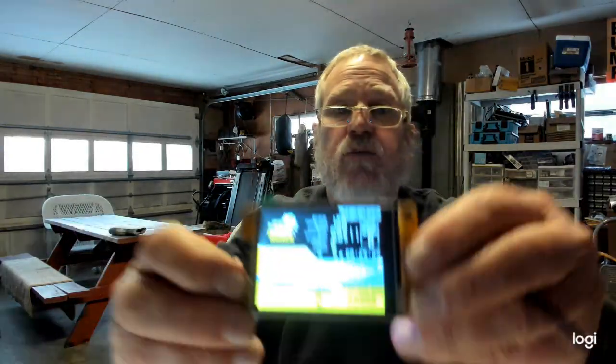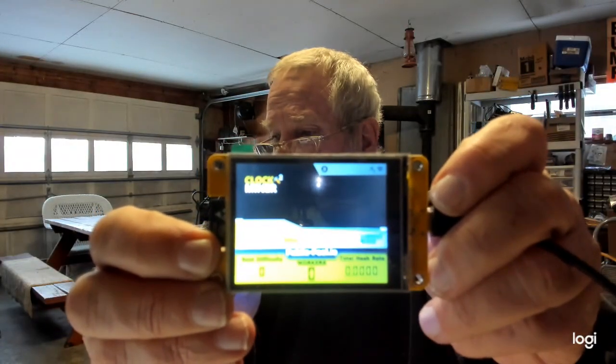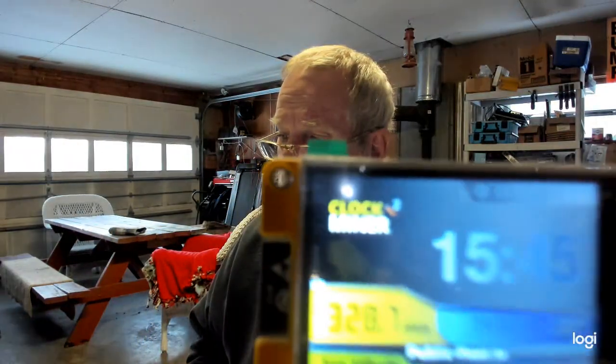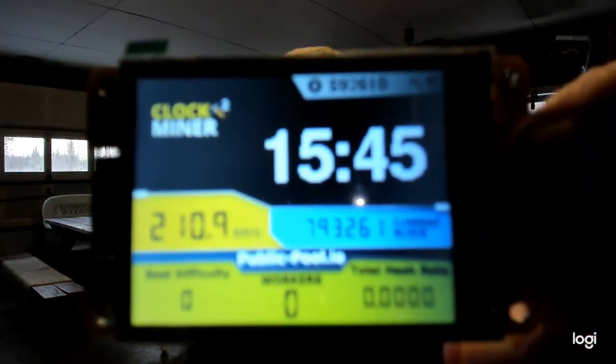I'm going to change pages on this. There's the clock. If you notice at the top — in the center there — it says block height is 793. But Digibyte is only about 227 right now.